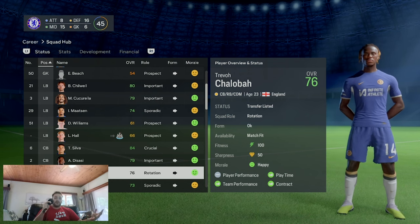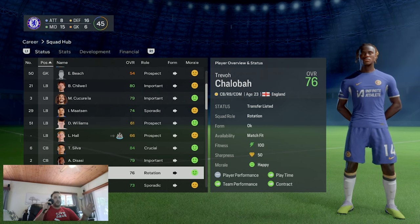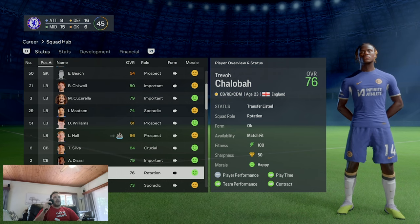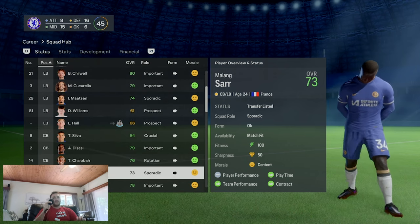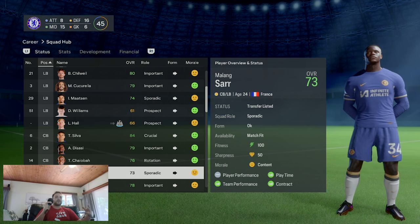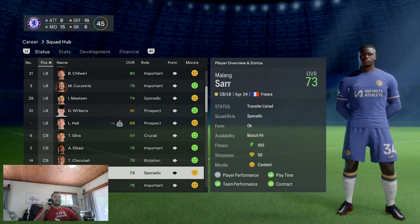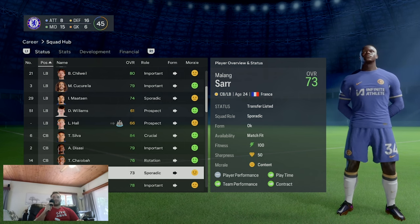Chalobah is linked with a move to Bayern Munich, and Jose Mourinho at Roma is also looking at him. He hasn't featured this season at all, which tells you he's leaving and they don't want him in the squad - just like Malang Sarr, who is probably also going out the door in January. This is good because you want to shrink the squad. There are 45 players here, some counted even though loaned out, but you need to shrink it as best as possible.